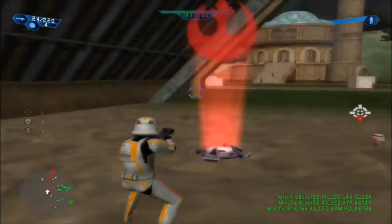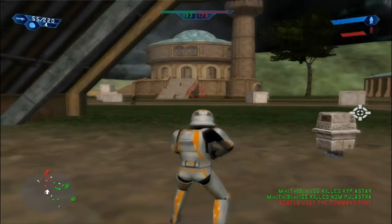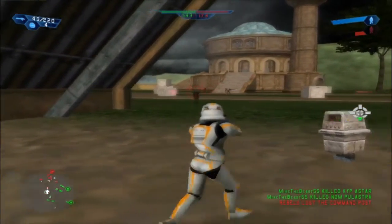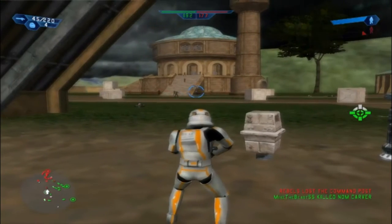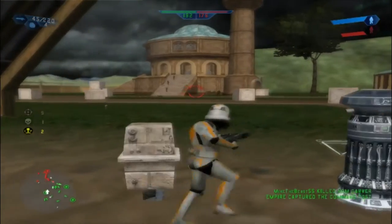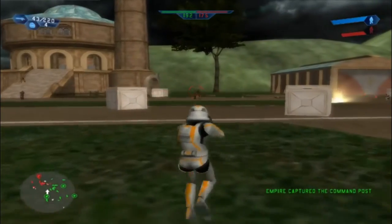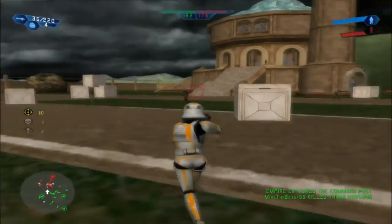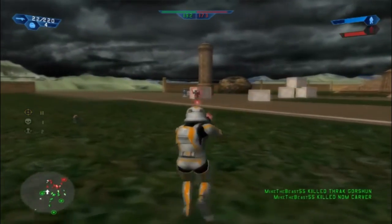Where are you going? You're not going anywhere. Alright, let's see how we do now since we got their other command posts. We captured a command post. Now that we got their other command posts, there's only one way they can come from, and that's forward.